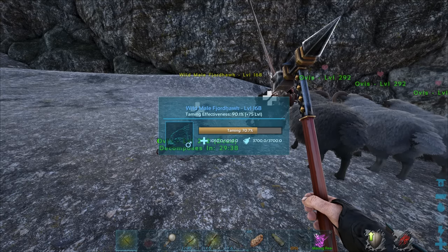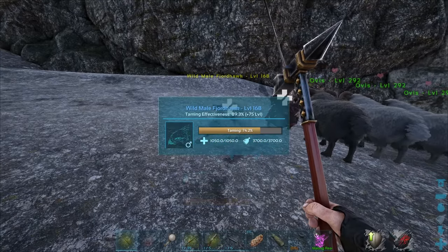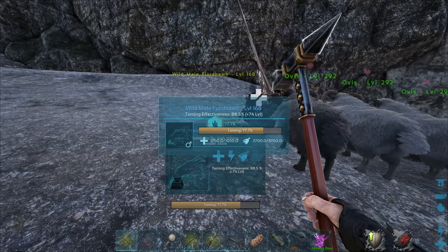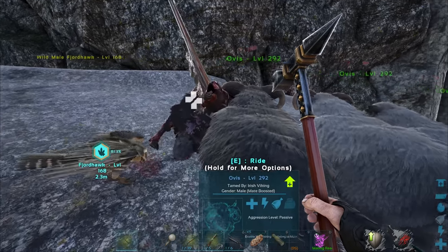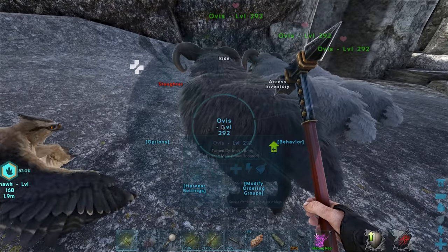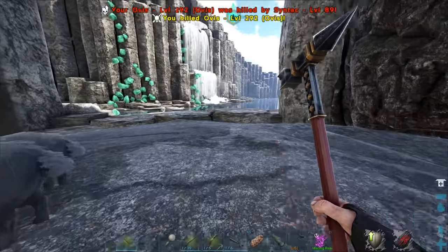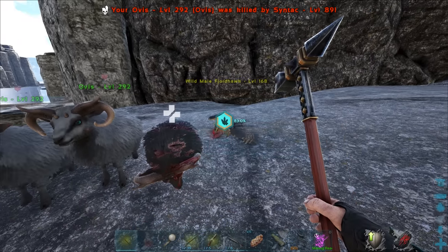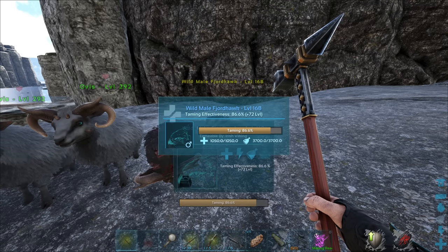We are losing a good amount of effectiveness though. I'm fairly certain they patched the rock elemental. I don't know — maybe a higher level one? But any bite he takes, he's just losing effectiveness anyway. I hate the way you have to get so close with these guys to actually slaughter. I guess I could have just used the S+ gun but still. At least we're not losing much effectiveness at this point.